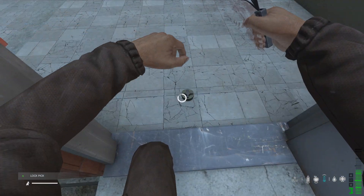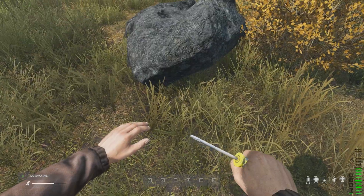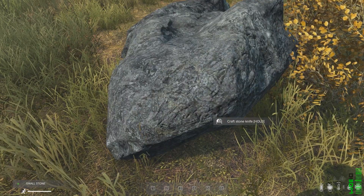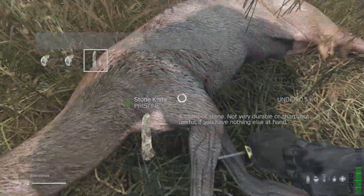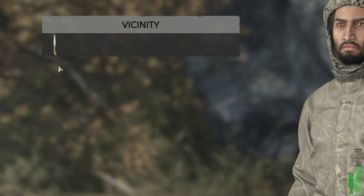You can now pick up disarmed landmines, which means you can reuse them using the screwdriver or the lockpick. You can also mine rocks with the screwdriver to get a small stone, which can then be used on the same rock to get a stone knife. You can cut up animals and players with the screwdriver, and then use a bone on a rock to get a bone knife too.